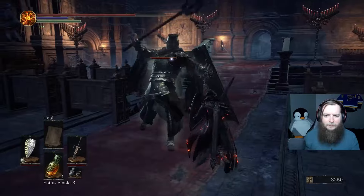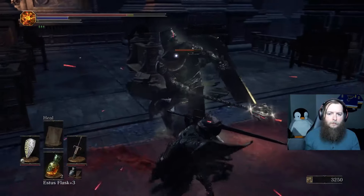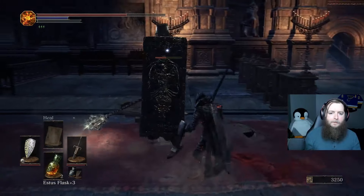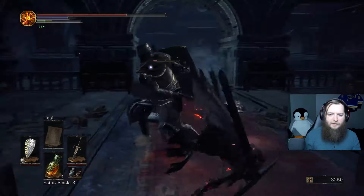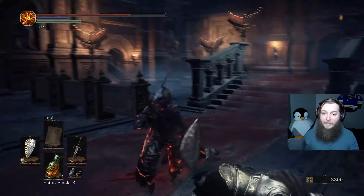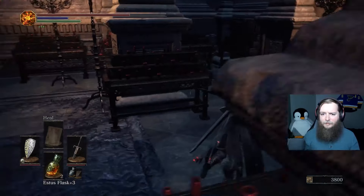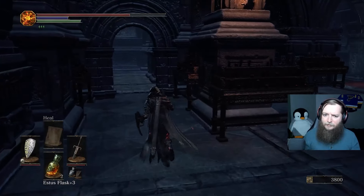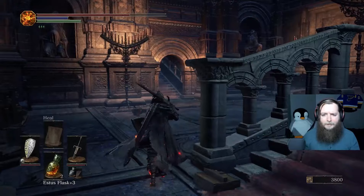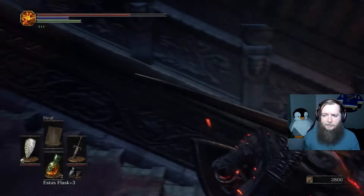I might want a shield for this. The ground-slam attack did a pulse afterwards. That wasn't too bad. Got a Great Mace from him. There are stairs on the left. Let me check back here — that's another door, or maybe it connects back to where I was. I think I'll take the stairs. This is the room with the giant.